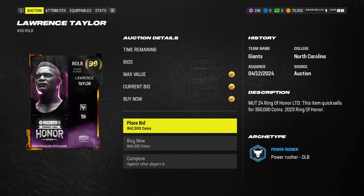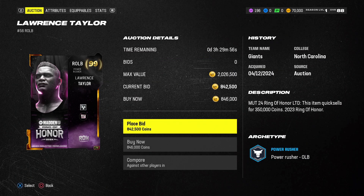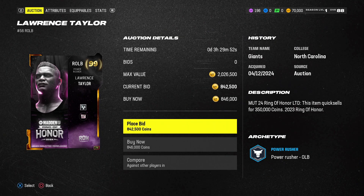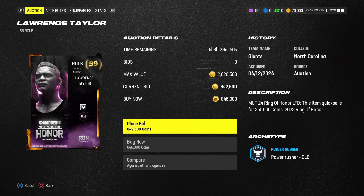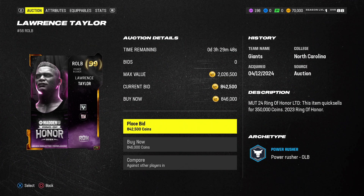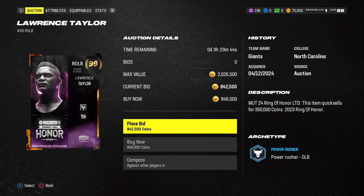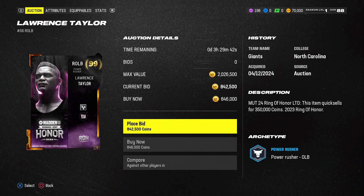Personally, this is one of the best right outside linebacker cards you can get. The price is coming down, so you can catch him even lower — around the two, three, four, or five range — which is pretty cool. Overall a great card, so I hope you enjoyed the video guys. I'm out of here — deuces.